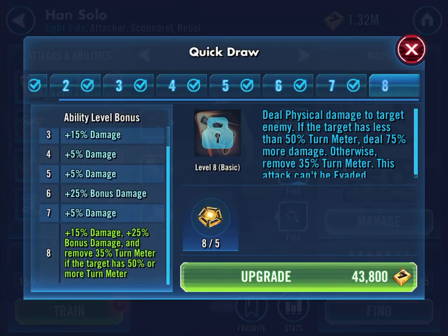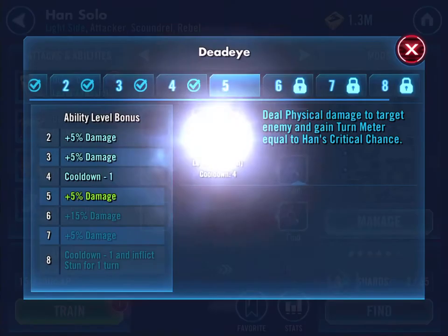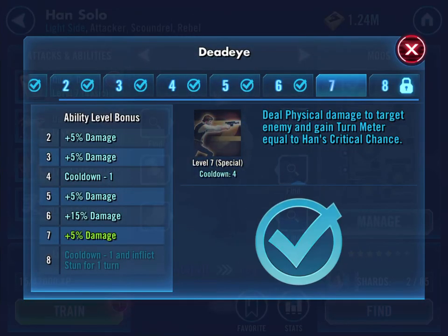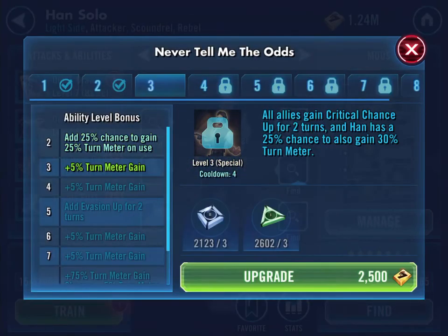Plus 15% damage, plus 25% bonus damage and remove 35% turn meter if the target has 50% or more turn meter. That might go well. Cool down minus one and inflict stun for one turn - he's just a good character.